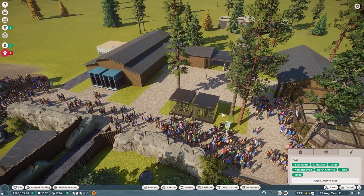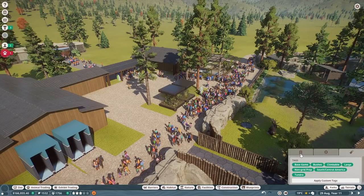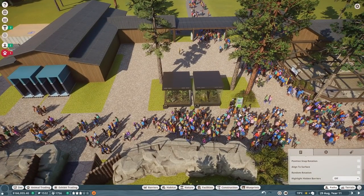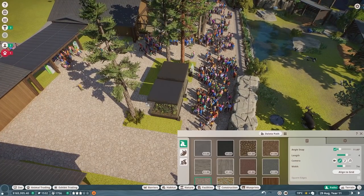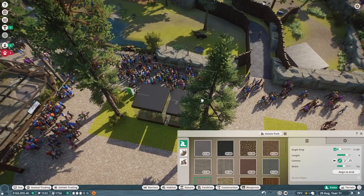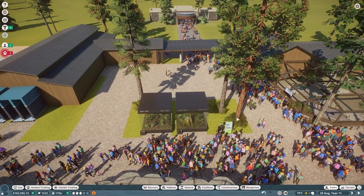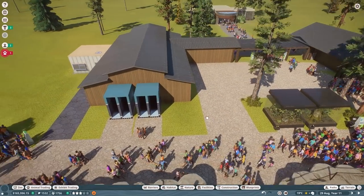I'm going to put some plants because plants make everything better. I kind of want this to be covered in the back but not fully covered right here. I also want to delete that path so people can't access it from the back - it doesn't need to be connected in the middle. I want it covered from the back so you have to walk around to view it, which should solve some walking problems.